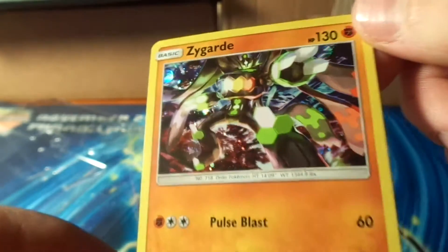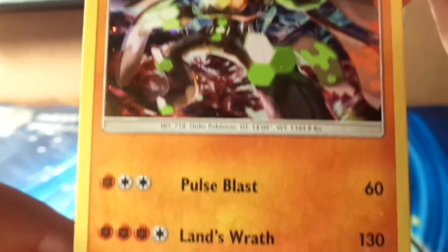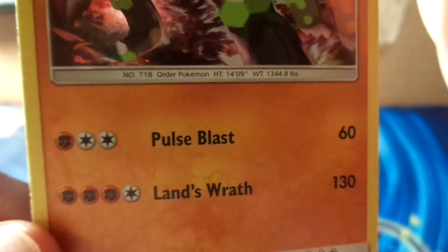We've got a Breakthrough, a Sun and Moon, and another Sun and Moon. And then of course the pretty nifty promo card — a foil rare of Zygarde himself. It's got 130 HP and two attacks: Pulse Blast for 60 damage, and Lands Wrath that does 130 damage. So let's go ahead and set this off in the background and get into this video.